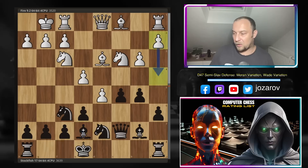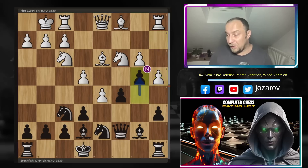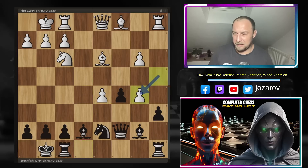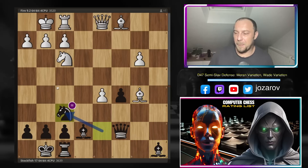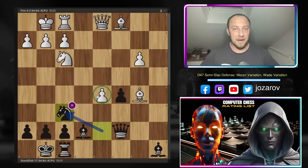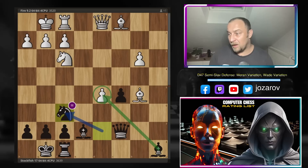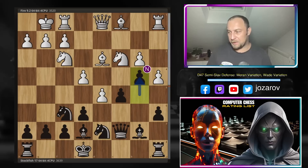Now the real fun starts. Fire tried a4, undermining the space advantage black built on the queenside. Stockfish plays b4 — the first novelty, a completely new move. Many of us would play b4, but the follow-up is really great. If you try e takes d5 without b4, after knight to d5, knight takes d5, then castling, white would eventually lose the pawn on d5 and the game is too simplified — not what the most powerful chess engine is searching for.